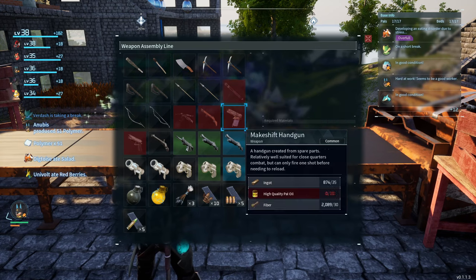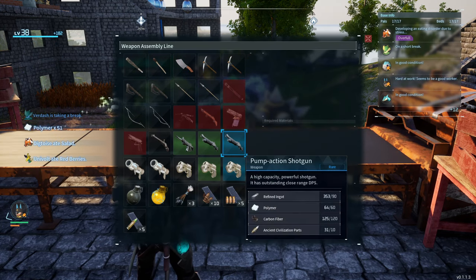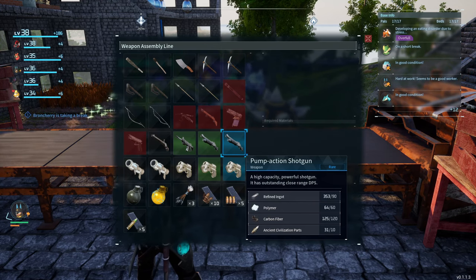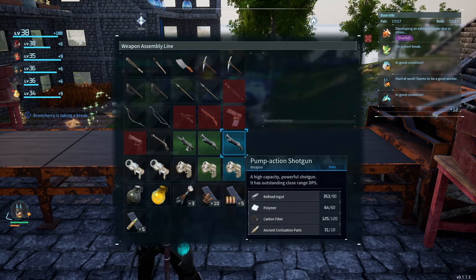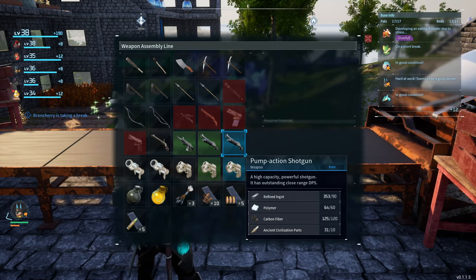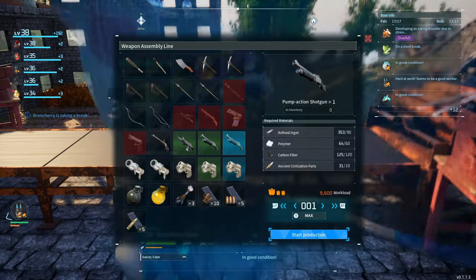So once you've got all that, head on back to your base and go to your crafting station. You're gonna need a weapon assembly line in order to craft these high level weapons. And then there you go — you have your level 45 automatic rifle and your level 43 pump action shotgun.